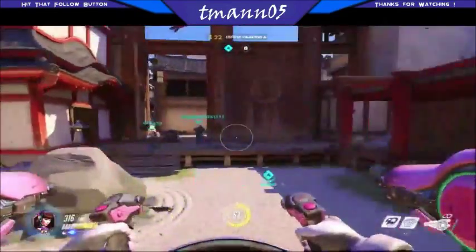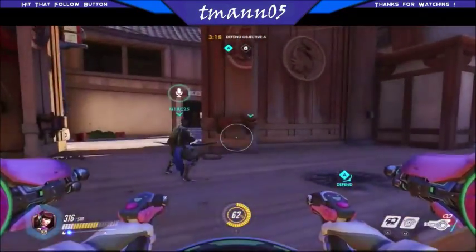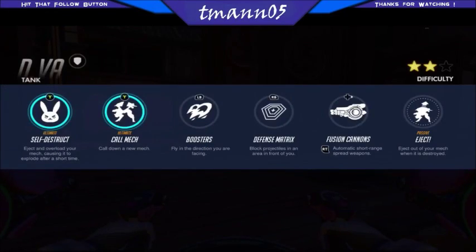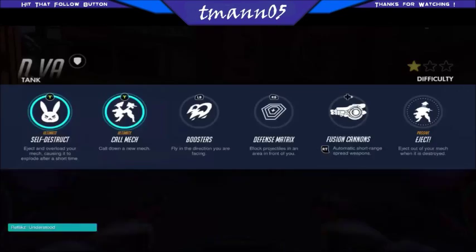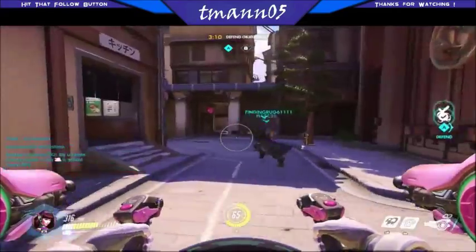Reaper, get out of here. That's what I'm talking about. We still have a defense matrix — it blocks projectiles in an area in front of you, so when we're being shot at a lot, we need to use our RB skill.